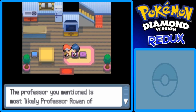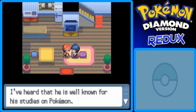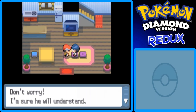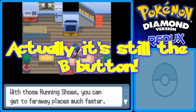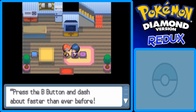After Professor Rowan decided to go back to his lab, he said something about Piplup and Chimchar. The professor you mentioned is most likely Professor Rowan of Sandgem Town. I've heard he is well known for his studies on Pokemon, and he is quite intimidating. Steven, I think you need to visit him in Sandgem Town and properly explain why you had no choice but to use his Pokemon. Don't worry, I'm sure he will understand.